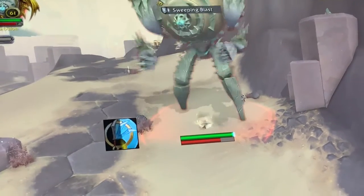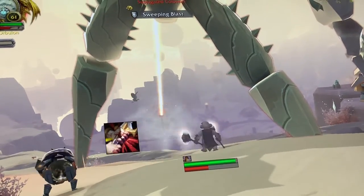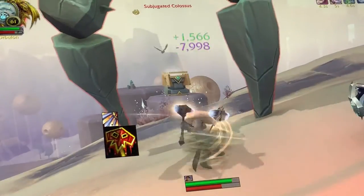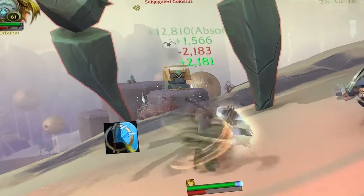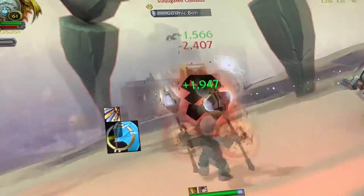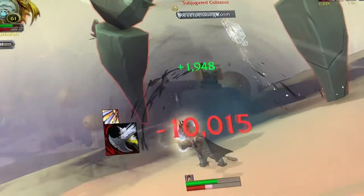I got interrupted — let's go. Once he gets to a lower point of his health, he starts going crazy. He uses his abilities more often, so you gotta be aware of that.